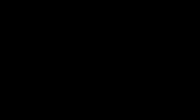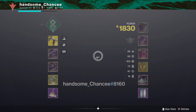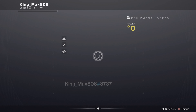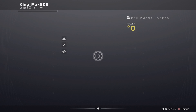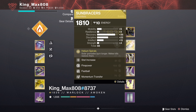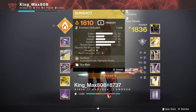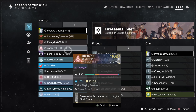Every time I load into the Tower, I like to go down the list of people and inspect their loadouts. Nearly every time I do this, there is always the same lineup: someone running double primary that isn't a PvP build, someone running quadruple ad clear, someone on just double ad clear, and others with no ad clear at all. Because of this, I want to give you the blueprint for a good build so that you can still have the freedom of picking your own weapons and subclass while keeping your loadout balanced and not weighted towards one specific function.